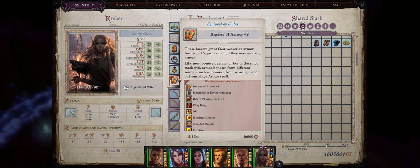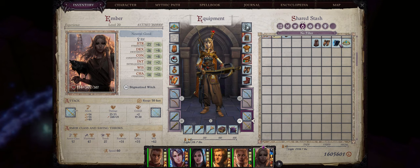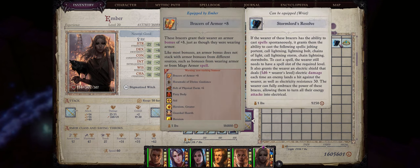Now as for the Bracer slot, you are probably going to want Bracers of Armor — plus 8 being the maximum amount — to increase Ember's Armor Class. But as I said before, you can also go with Stormlord's Bracers that you find in the Blackwater dungeon, so that Ember gets access to a lot of powerful lightning spells for free. Even if you don't have Ascendant Element Lightning, we can convert the damage of these spells to unholy, as I am just about to show you.